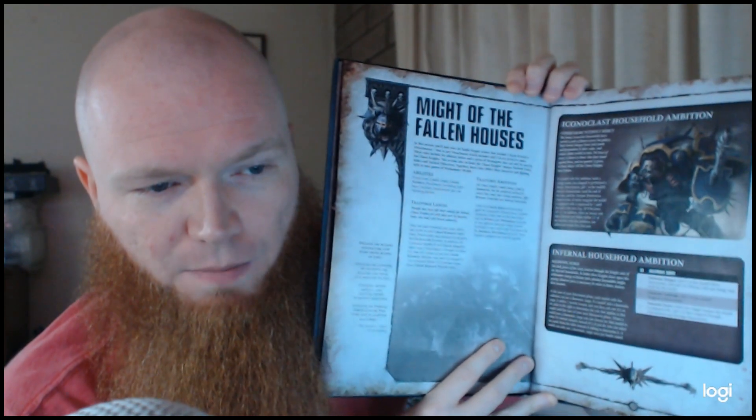The unfortunate balance in this book comes on this page here: Might of the Fallen Houses. This means if you have a super heavy detachment — not a super heavy auxiliary detachment — you can become an Iconoclast or an Infernal Household Knight. And if you notice, when you get to the relics, there are not nearly as many relics in this book as there are in the normal Imperial Knight Codex. I think that's because of balance.